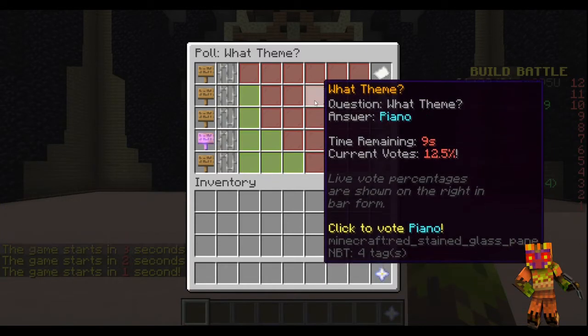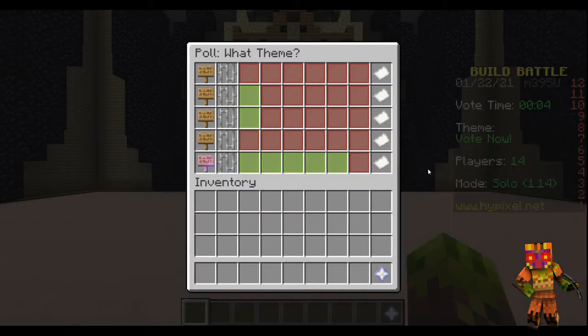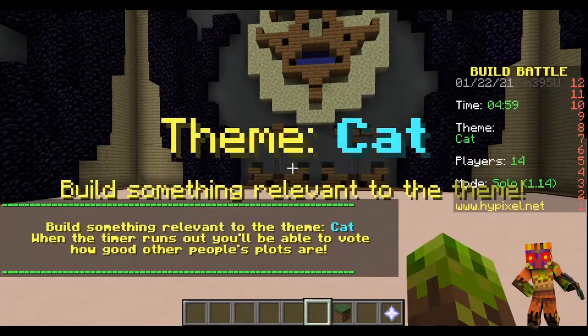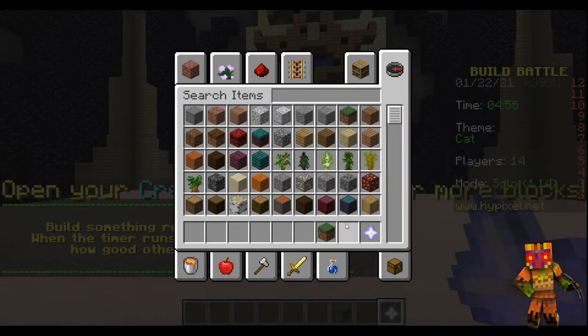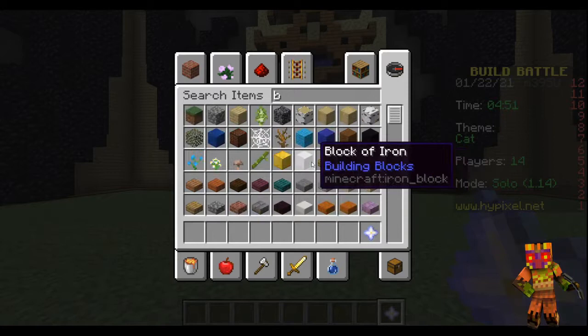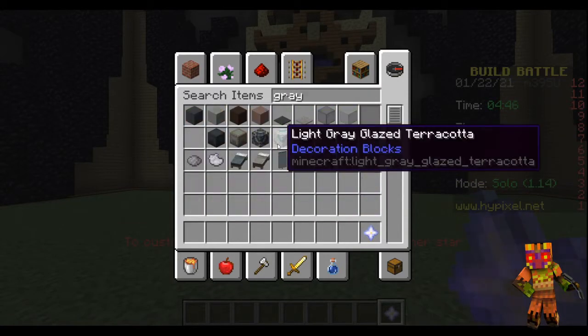Cat, sponge, cartoon, piano to cat. Cat could be nice to make. So let's make a cat. The theme is cat, so we got black - we're getting gray actually. I don't want to make it too dark.